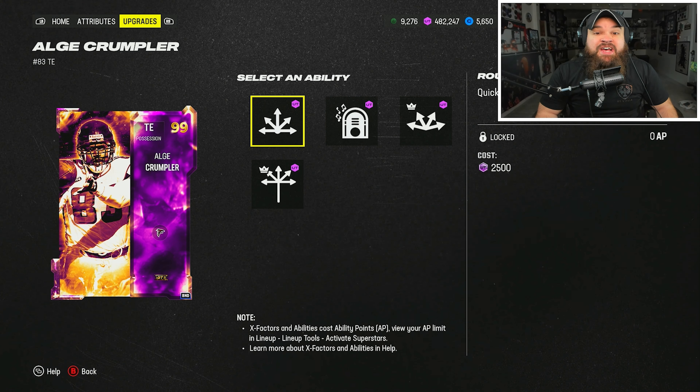Let's see if he guards Alge Crumpler — he does have Film Study right here. High ball! I love Mahomes, I just love this card. That's what I want to be like with the builds. Good run! I'm high-balling it, I don't care. Who sold us, man? Come on, Evan Ingram — five minutes outside the stadium!